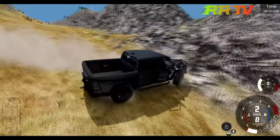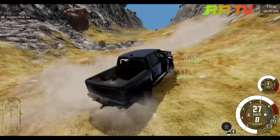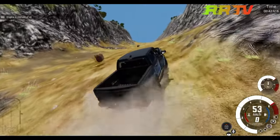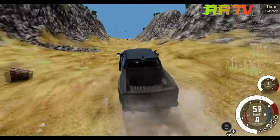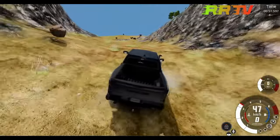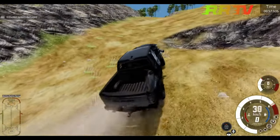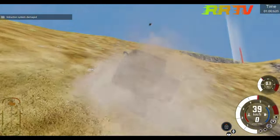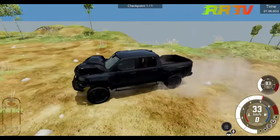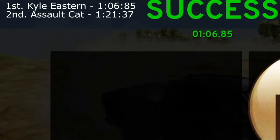He has real trouble now — sideways is not the best position to keep going forward. With the damage, it's a really tough truck. Looks like nothing important broke. He picks up more speed again, and many rocks come but only two of them hit him. He makes it with a faster time than Assault Cat — first place with 1 minute 6 seconds and 85 milliseconds.